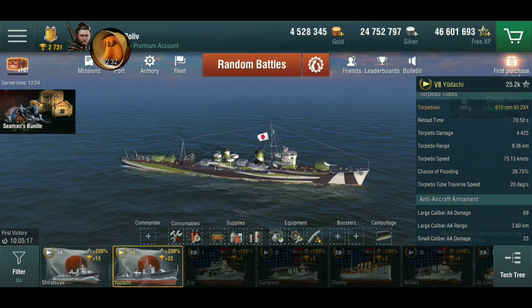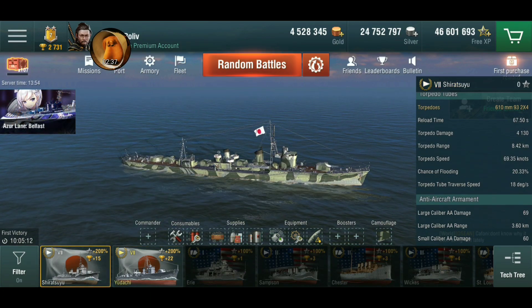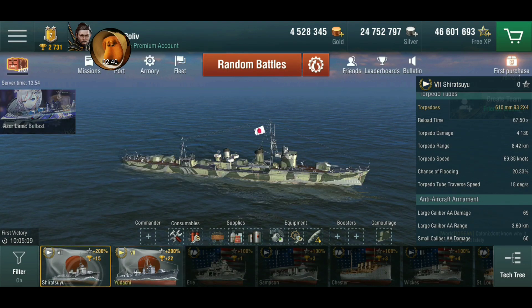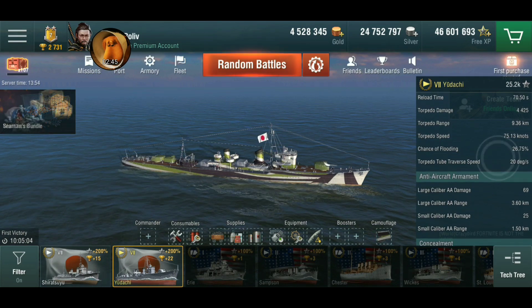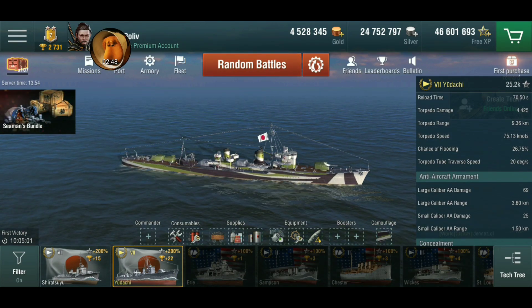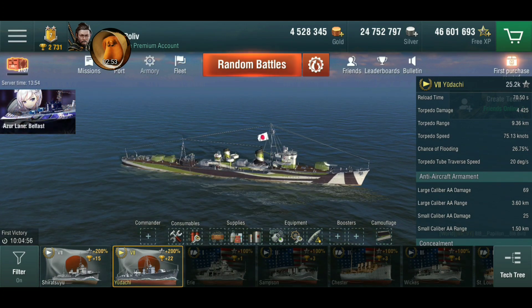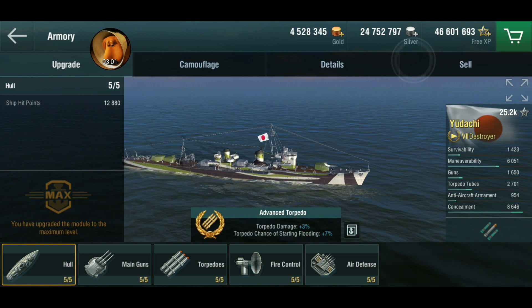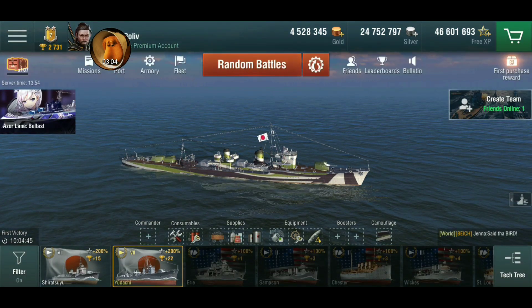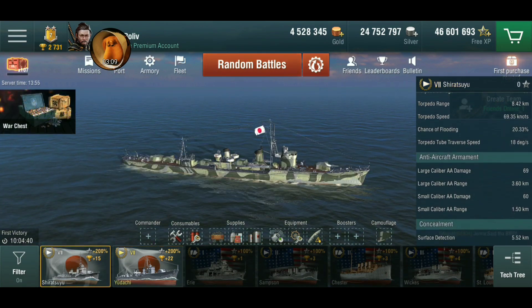There is a little bit longer reload time - 70.5 seconds on the Yudachi versus 67.5 on the Shiratsuyu. Higher damage though, about 300 more. Longer range at 9.36 kilometers with historical camo. And then the chance of flooding is really good at 26.75%, which does include the elite bonus - I took the elite bonus for the torpedoes to get the extra chance of flooding and a little bit higher damage roll. You get that 6.6% higher flood damage potential, which is really good.